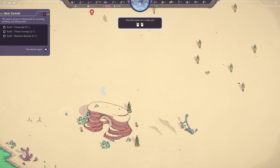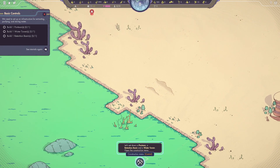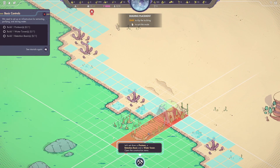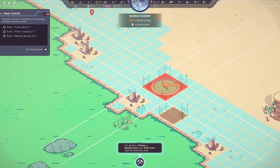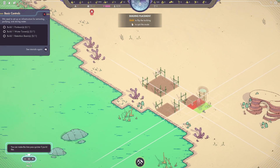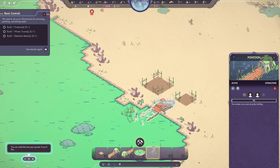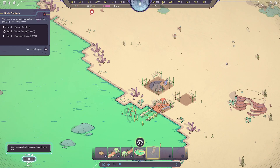We're going to hold down the right mouse button and scroll, then build a pontoon. We have to get right to the spot they want before we can place it. We'll put the pontoon there, hit escape, get a retention basin going right there, and then set a water tower. Now we have all those things going and we can fast forward. All these take resources — that takes five boreal rock, that takes five bark and five tree trunks.